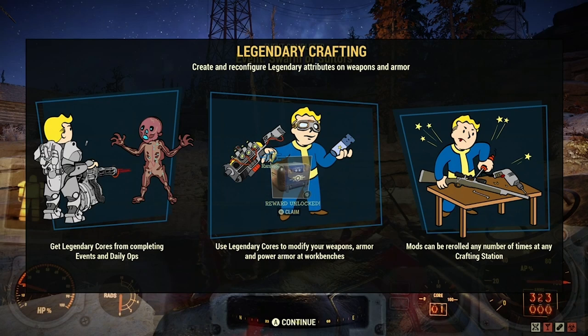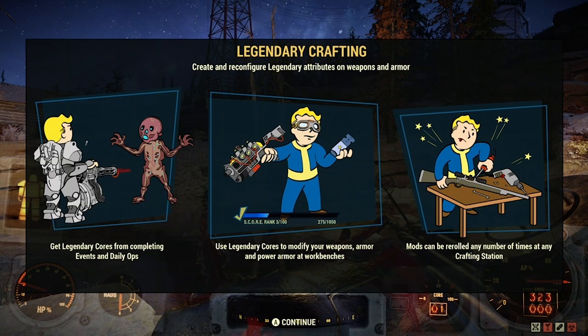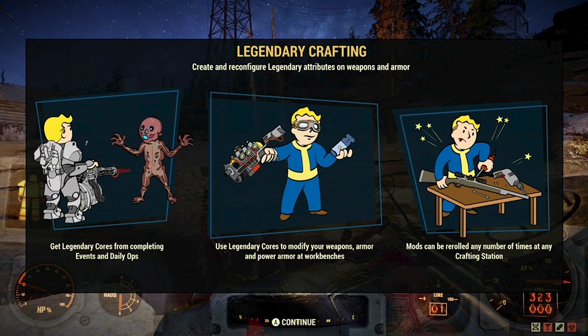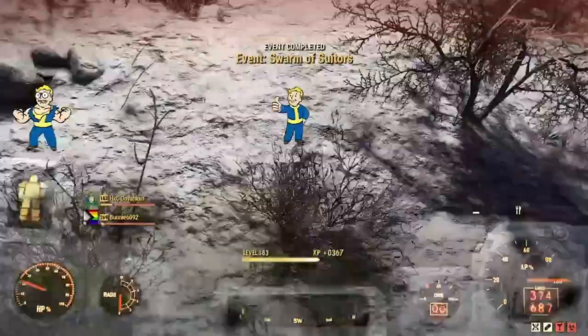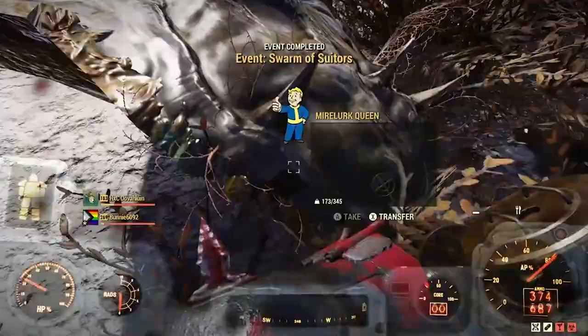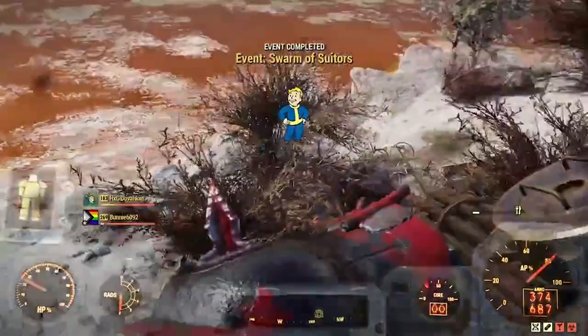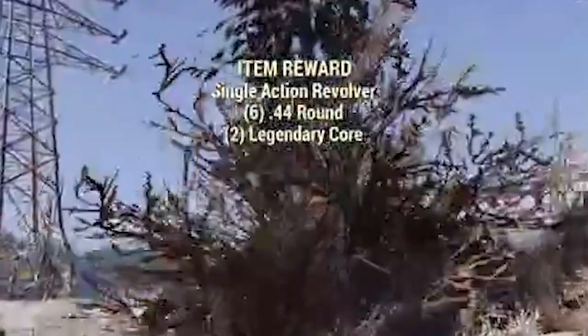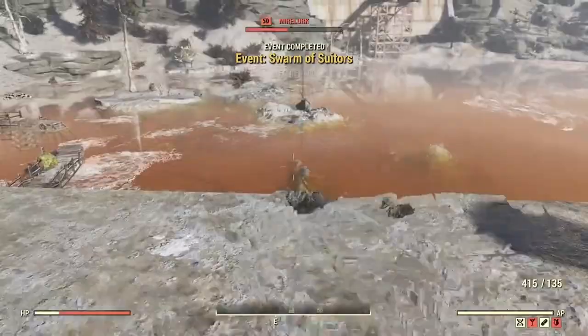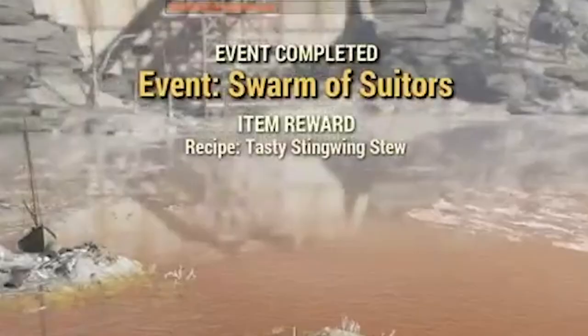If this is your first legendary core you'll get a pop-up displaying some info on how to craft legendary items: get legendary cores from completing events and daily ops; use legendary cores to modify your weapons, armor, and power armor at workbenches; mods can be re-rolled any number of times at any crafting station. In my experience, Swarm of Suitors has been the most consistent event giving cores — every time I completed it I received one to two cores. The other events did pay out occasionally but not like this one, so make sure you do this event if it pops up.